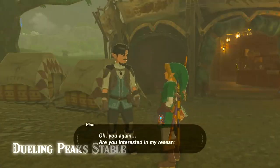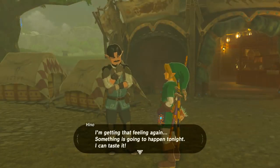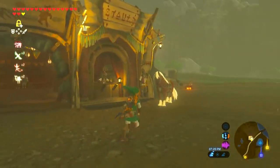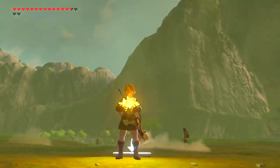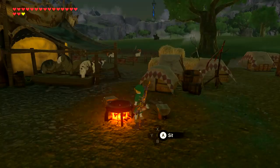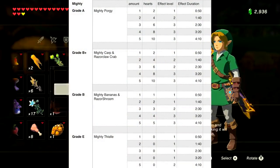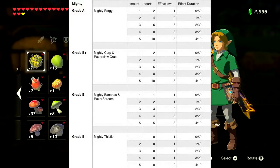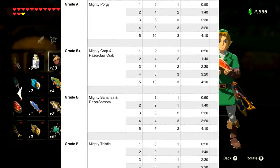You can talk to the guy at the Dueling Peaks Stable to find out if a blood moon is going to happen that night. If you want to plan your cooking around a blood moon — which is recommended — a full cycle is eight in-game days, and a blood moon is randomly selected from those full moons. You could also guarantee a critical cook by adding a star fragment or a dragon's body part, but that takes up a cooking slot. Any dish with 'Mighty' in front of it gives you a boost to your attack from one to three stages. A critical cook or blood moon critical cook can boost it by an extra three hearts, a boosted five-minute duration, or a boosted tier of effect.